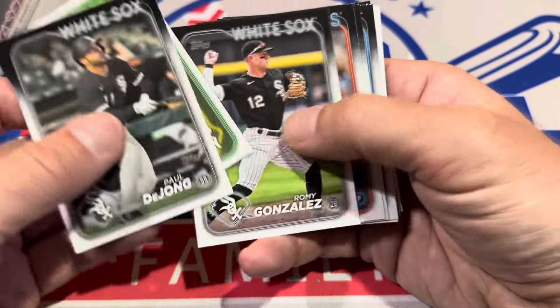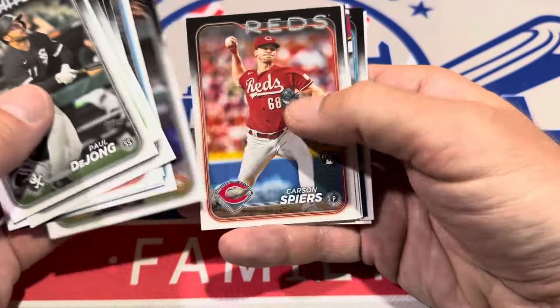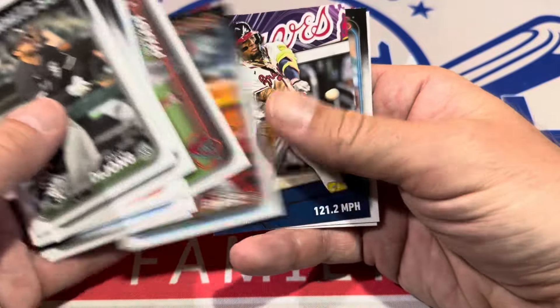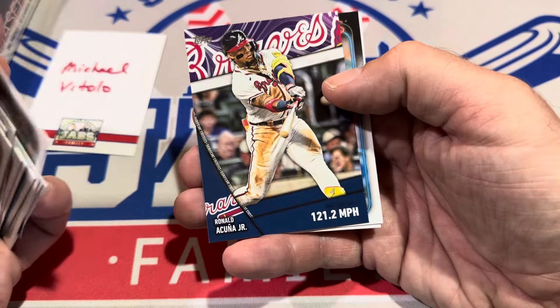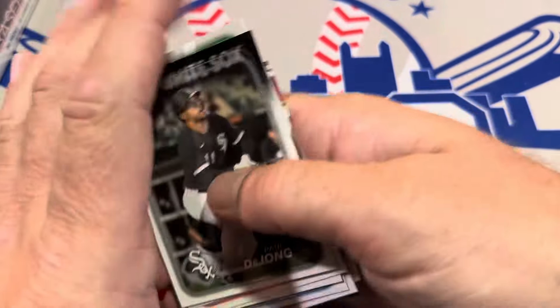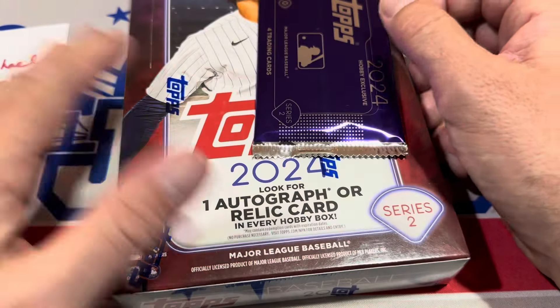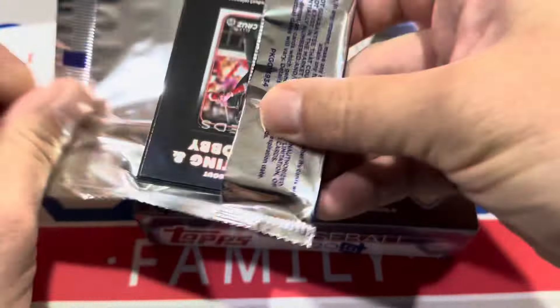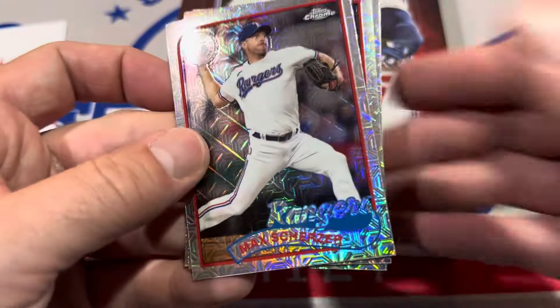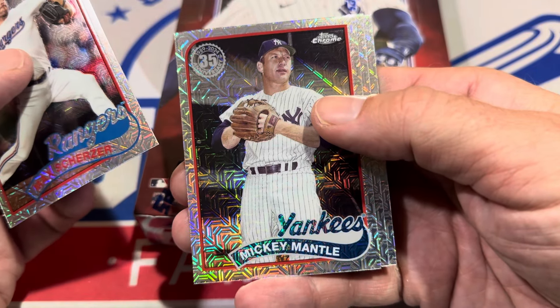There's a numbered card — a numbered Around the Horn insert, numbered to 299. But only one numbered base card in this box. We have a Significant Stats card of Ronald Acuna Jr. And also there's a special hobby-only chase of Ronald Acuna Jr. — the 40-70 Club special insert. Let's check the silver pack out for Michael. We've got Max Scherzer on top, and Mickey Mantle. So they're starting to pump Mantle a little bit — that's awesome.